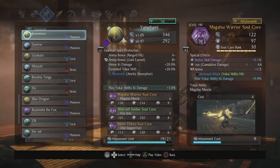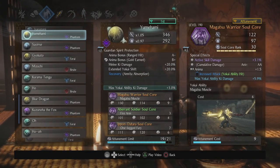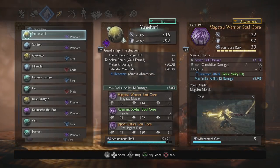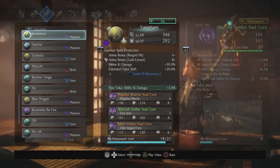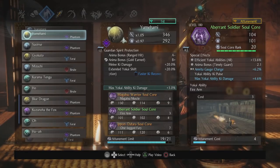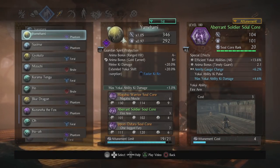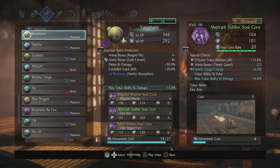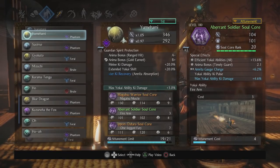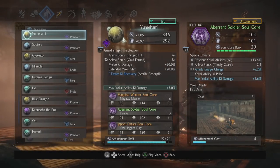Because I have life recovery on amrita absorption, when I use Magatsu Warrior on an enemy that's out of ki or while using an extraction talisman, I basically fill up my entire health bar — another reason I don't have to worry about elixirs often. Next core is Aberrant Soldier soul core. I'm looking to upgrade this to an ethereal. The animation is sick — it's my quick cancel core and rewards me to my target. I like that it has anima bonus on timely guard. Yokai ability ki pulse: you absolutely want one of these per guardian spirit. Max yokai ability ki damage as well.